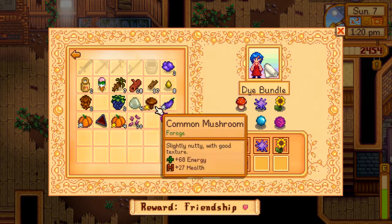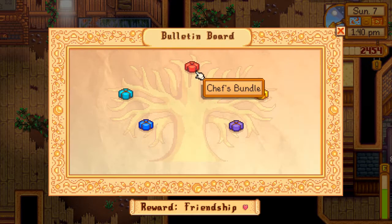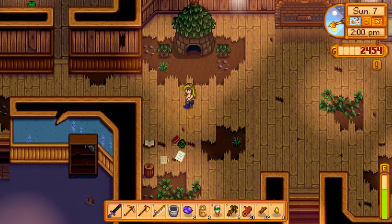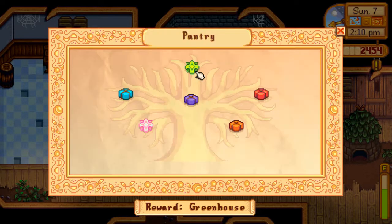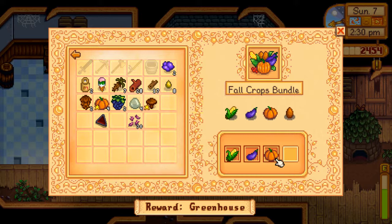I'm gonna go try to catch a ghost fish real quick, get that over with. So, 20 or 60. We need a duck feather — we need ducks for that. That'll be after the houses are done being upgraded. How do we get a snail? Is that just like digging up on the beach? I have no idea where you find a snail, actually. I can't turn the pumpkins in until we have 5, which makes sense. I don't know why I took them.